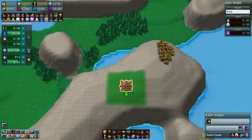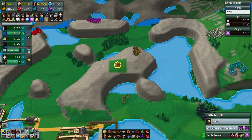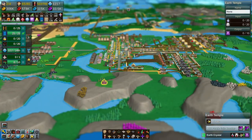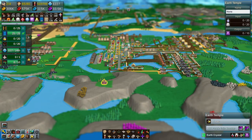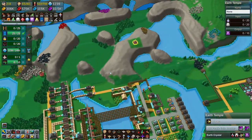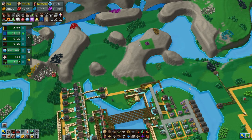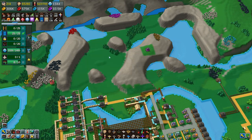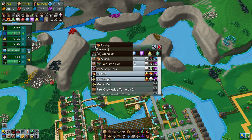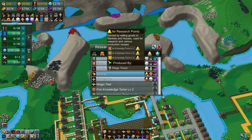We found a water temple! Now we only need to transport all the materials over here, which is precisely on the opposite end of the map. But what would life be without a challenge? How about we use the airships? That's why I wanted the Air Knowledge Level 2s.